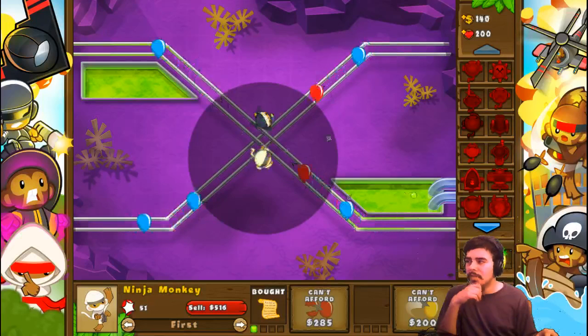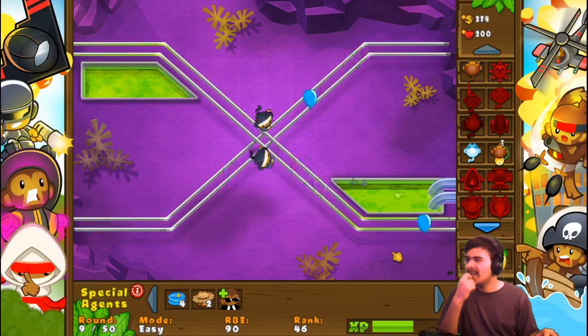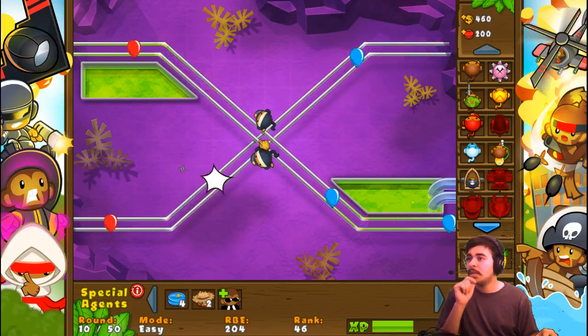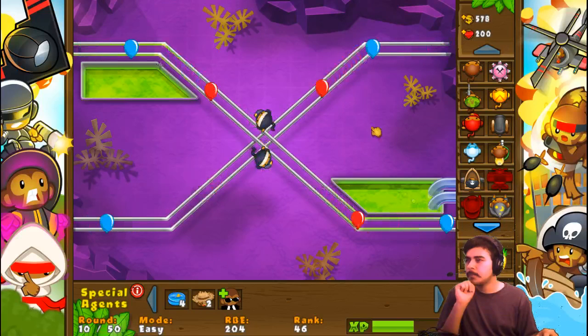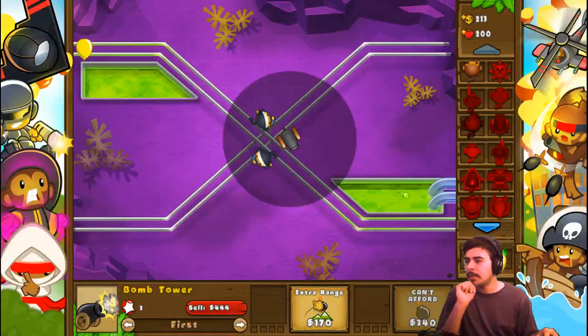I'm gonna need lead popping, which obviously I don't have yet. Ninja monkeys can learn lead popping but for this track I would not want to use their lead popping upgrade — I never really use the flash bomb. I could try using glue gunner for my anti-lead, but that'd be a bit more risky because everything is coming down to one area before I'm actually popping anything. I think I'm either gonna go with a wizard or a bomb tower — specifically a balloon impact bomb tower. I've already got camo detection, so the only thing I need to worry about is lead popping.